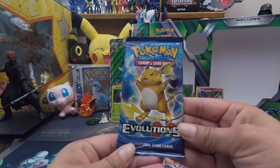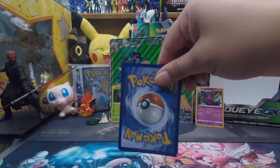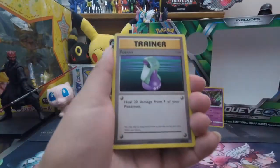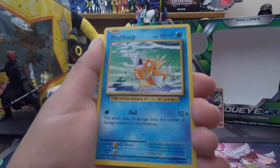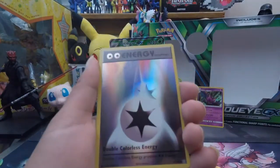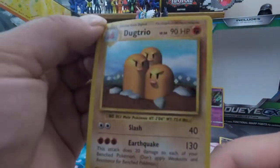Alright, last pack — Pokémon Evolutions. This is it, guys! Magmar, Venusaur, Spirit Link, Tangela, Poliwag, Seel, Magikarp, energy, and a holo Double Colorless Energy — nice, I'll probably put that in my deck. And then the rare Dugtrio. You've got to be kidding me.